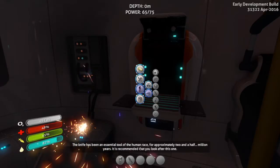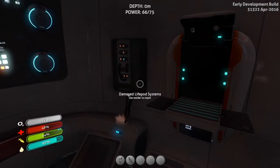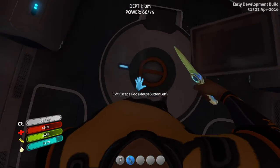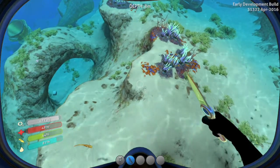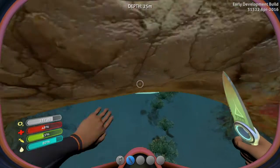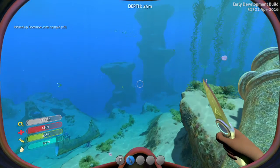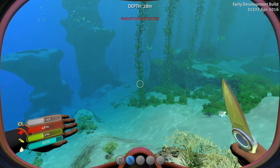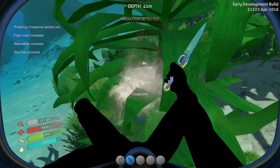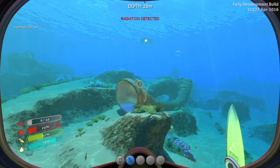The knife has been an essential tool for the human race for approximately two and a half million years. It is recommended that you look after this one. That looks awesome. Let's see what we can do with this thing — can I just swipe? I believe I can scrape coral off of these coral tubes. Yup! So you can get coral really quickly. Also I think you can break creep vines. There's more radiation? I believe there's a radiation suit or something, cause this is absurd. Yup, we're getting creep vines — we're probably gonna die really quickly.